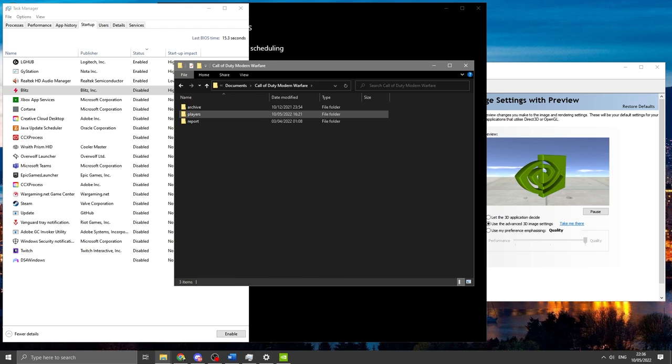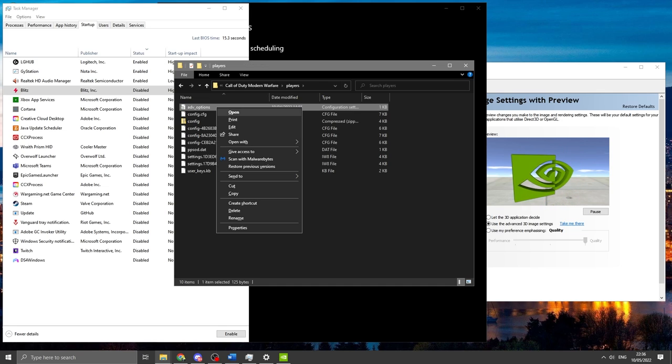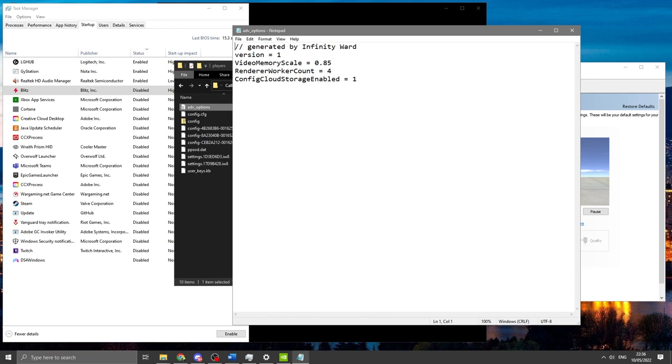Go to Call of Duty Modern Warfare, then Players, and open the file called 'advanced_options' with Notepad or Wordpad. The first setting to look at is video memory scale — by default it's around 0.85. I recommend not turning it up or down: if you're stable, leave it. It determines how much of your video memory is available to be used. Going outside that range can increase dev errors.